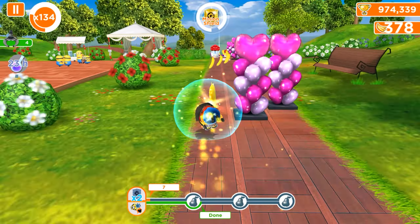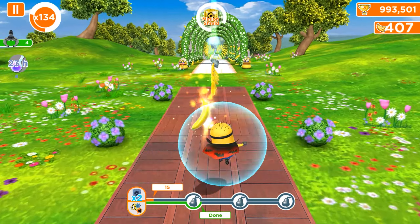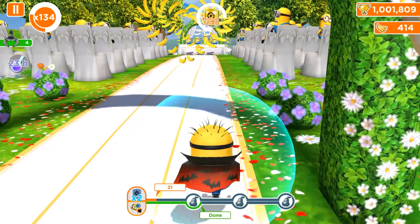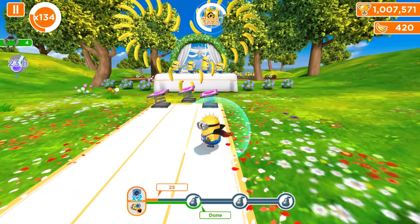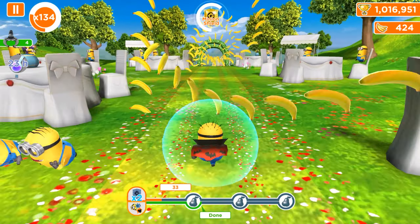Once we already have the shield and it reaches the first fruit and we receive it, the second line - despicable actions and the Minion punch part - will be released and free. We probably already know about this because it's the old version.